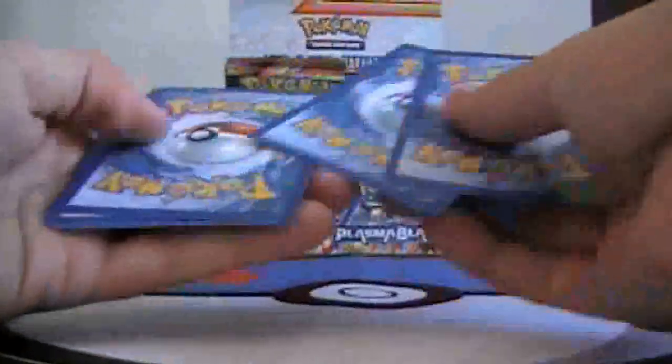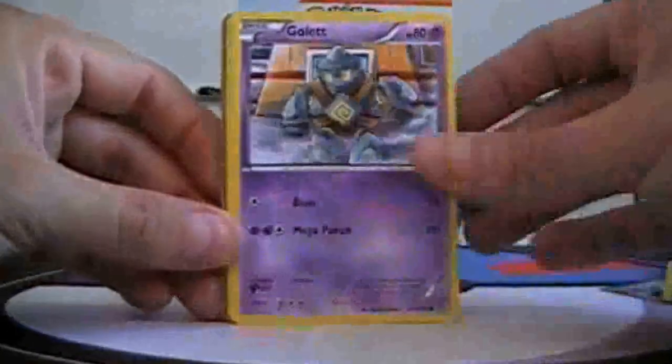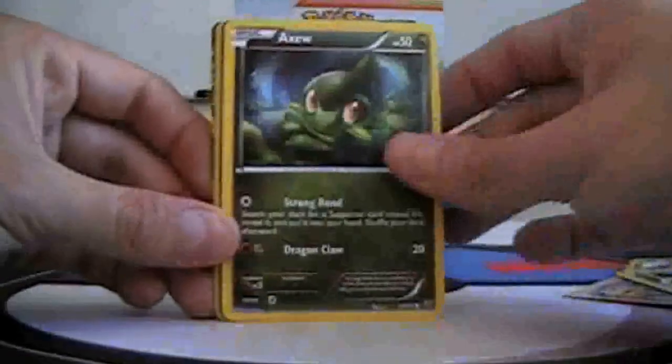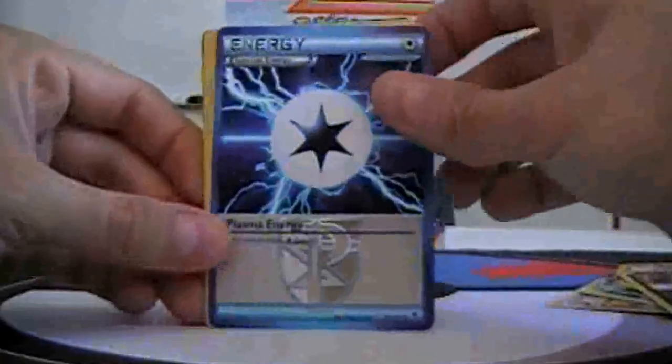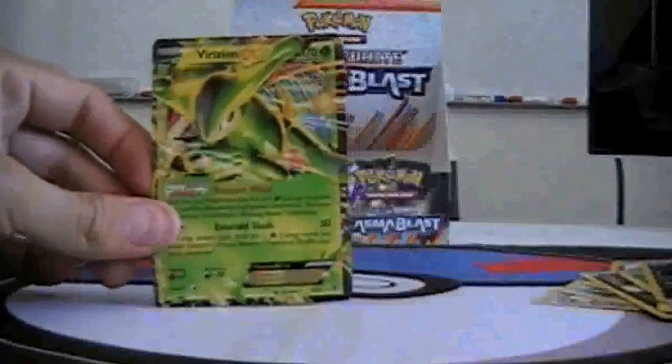Ooh, spoiler — can you see it? Next pack: Larvesta, Golet, Snowrand, Axiu, Drodigon, Plasma Energy, Plume Fossil, Lilip, Reverse Shelgon, and nice — Virizion EX!